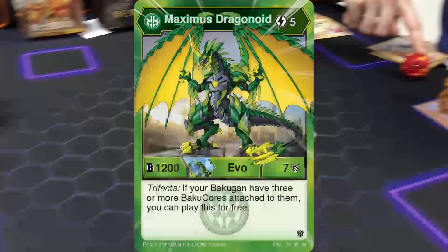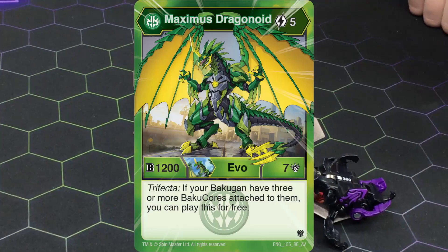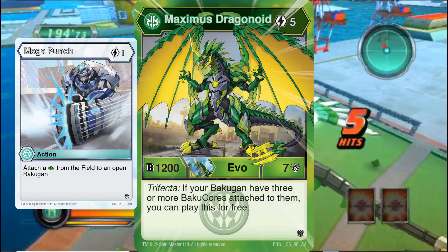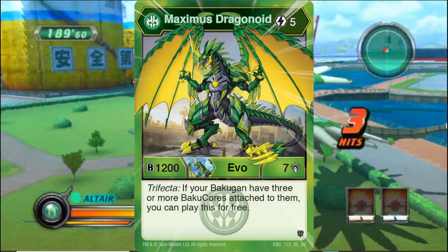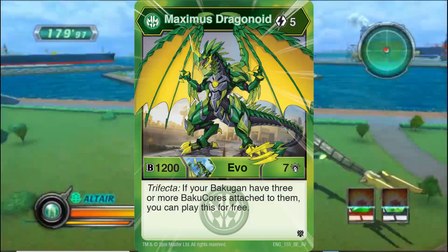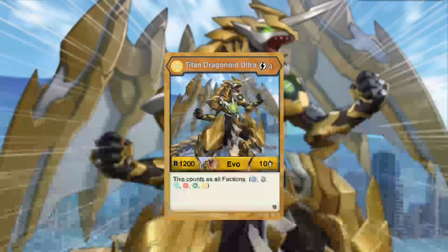Number 9: Ventus Maximus Dragonoid. This guy is an absolute beast because 1207 on a Bakugan is a very powerful early play. I say early play because it's possible to get this guy out on turn 2. With the introduction of Trifecta and Armored Elite, Maximus Dragonoid can be played on turn 2 if you use low cost core grabbing cards like Mega Punch. Now granted this is still a gamble because you would have to win your first brawl and that first brawl needs to keep the Baku core. But even though you might not get the early play ability off, at 5 cost Maximus Dragonoid can still be played relatively early in a Ventus deck — a faction known for its energy ramping — so that's not going to be much of an issue. A 1207 Bakugan is great stats, it's still an extremely rare card to find, and if you add this guy to your Ventus team, you can make your deck pretty viable.